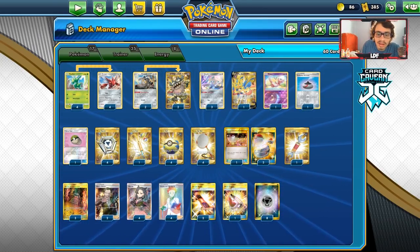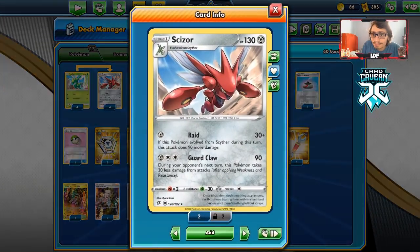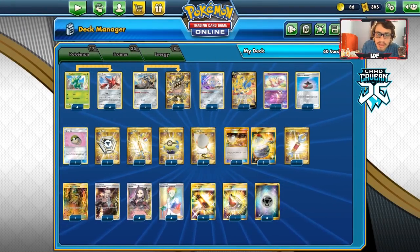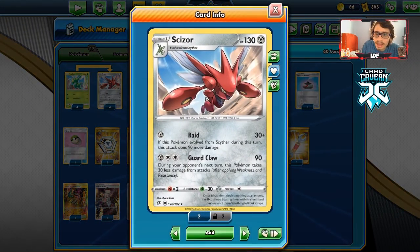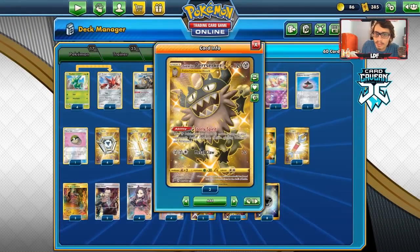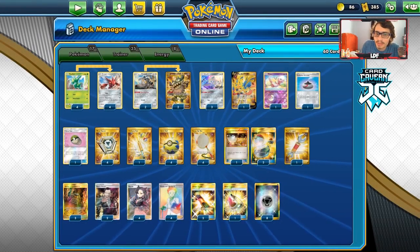Without further ado, let's take a look at the list. Scizor — pretty cool stuff. The whole idea of the deck is you evolve Scizor from Scyther, then do Raid for one energy for 120. You can also use Scoop Up Net to reuse Scizor. We have Galarian Zigzagoon to do more damage. That's pretty much the whole idea of the deck.